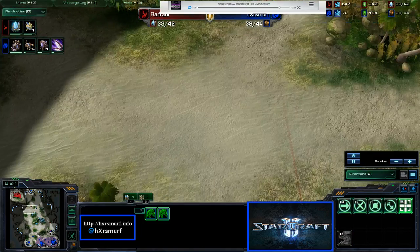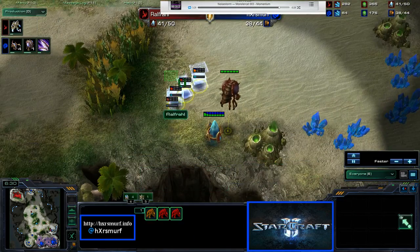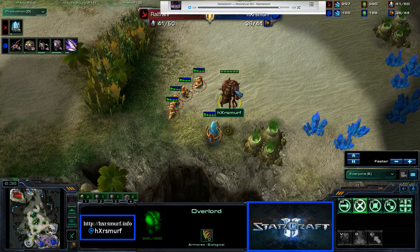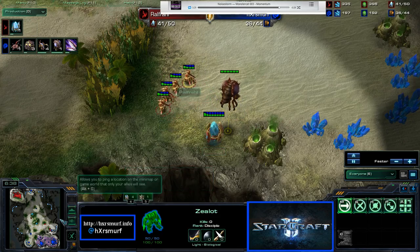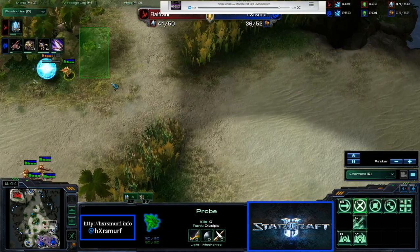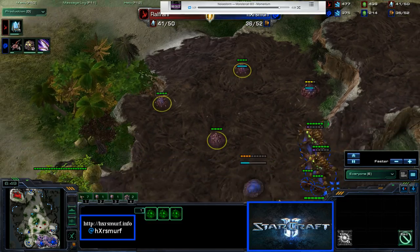I do see his two zealots moving out, and then I see this huge warp-in. I should have pulled this overlord back, but luckily they were just zealots — wow, lots of zealots. Another forward pylon. I'm not sure why I put it there; he should have just put it like outside my base.